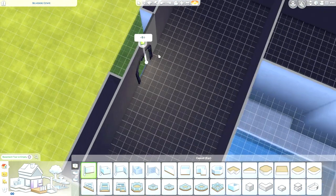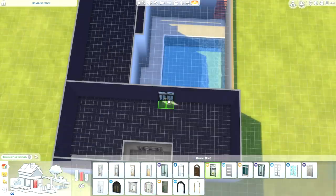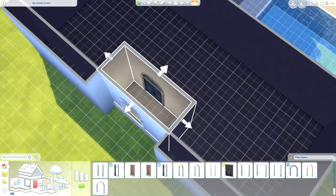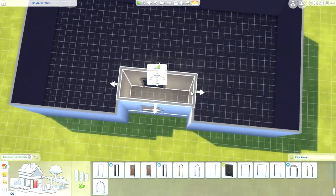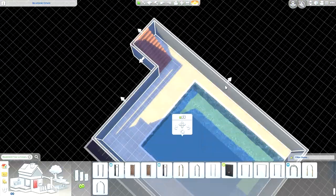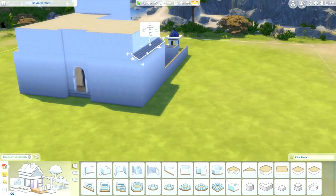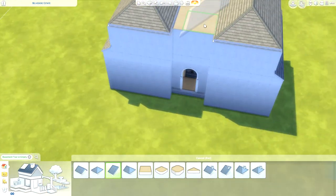I tried to do something totally different. There are some little aspects that nod to the previous houses, but in many ways it is its own build. I was very much inspired by houses in the Greek Isles, especially from the angle with the pool submerged into a basement. This actually took me 8 hours plus to create, which is why we're doing it in two parts.